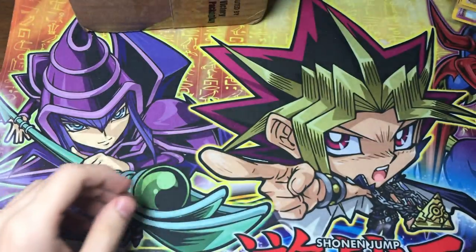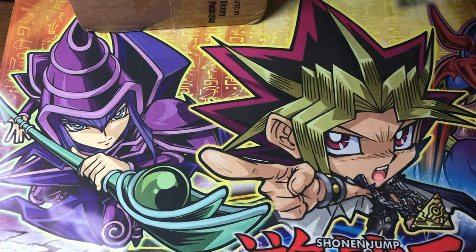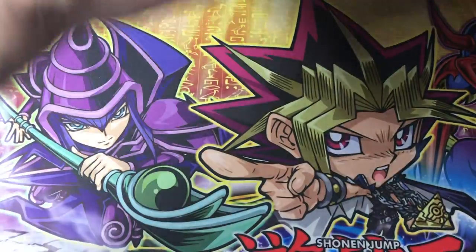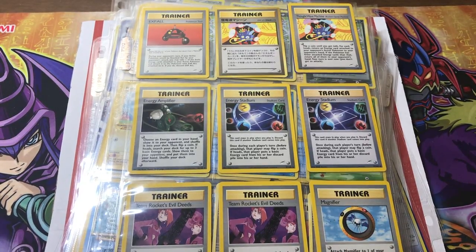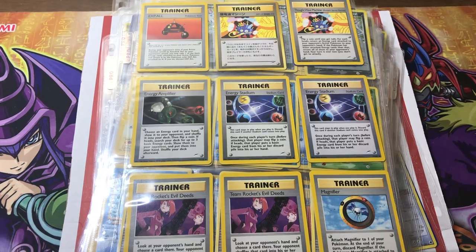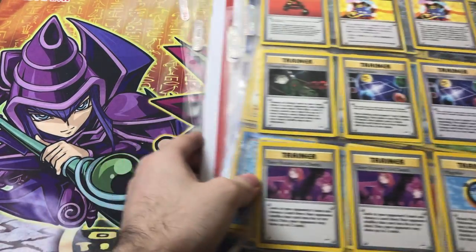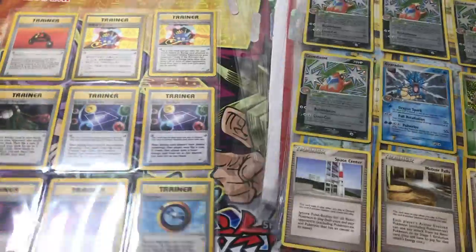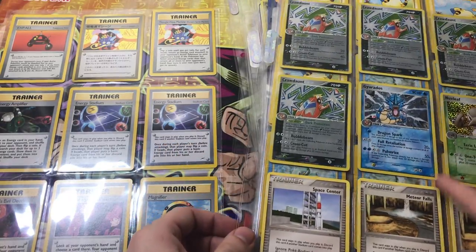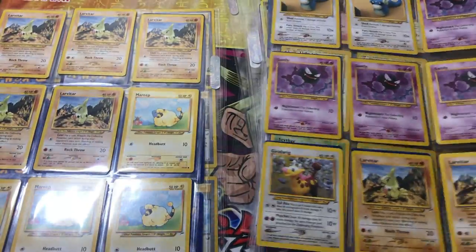Next up we have a pretty big collection from my buddy Vic — shout out to Vic! I'm glad I paused because this took forever to open — there was so much Saran wrap, but better safe than sorry. This is going to be a pretty big collection. There are some Japanese cards and some commons I won't spend too much time on. Here we have some holos from Deoxys — I love the reverse holos from these sets. Some Neo Destiny cards; there are holos in this set.